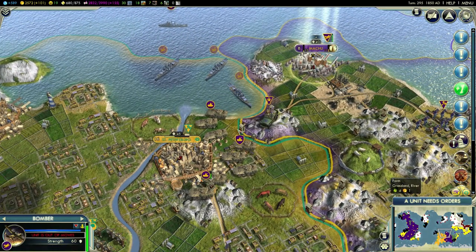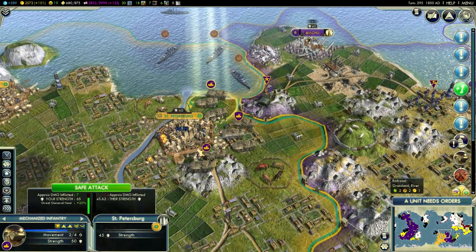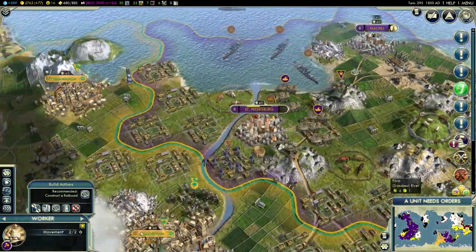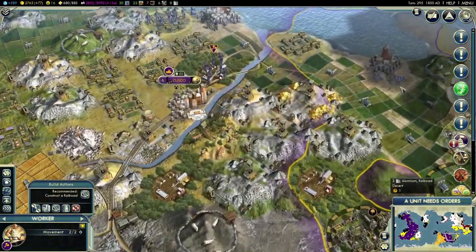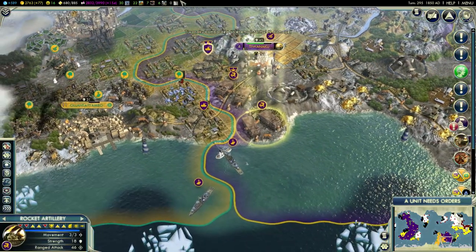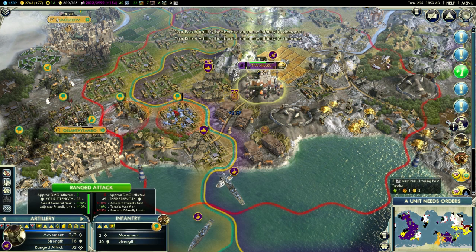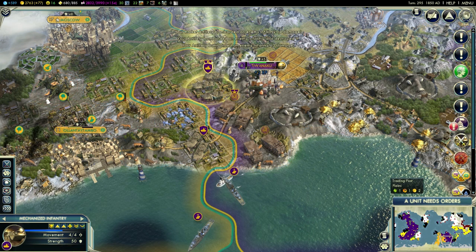We can finally start bombarding Saint Petersburg with these bombers as well. That was fast! I can liberate Saint Petersburg, which means I can probably liberate another city of Catherine's and simply gift her the cities I don't want or don't need. And this was a really ugly thing that happened here - that unit dying. I'll make sure they pay for that.